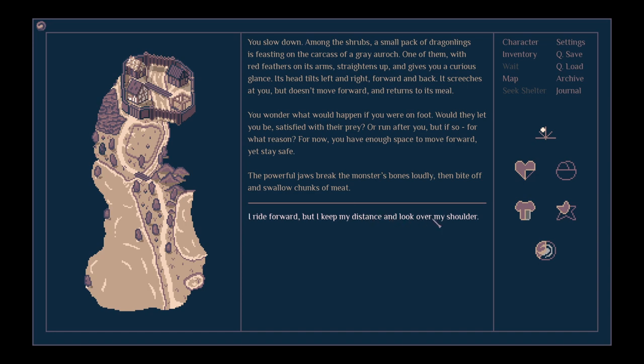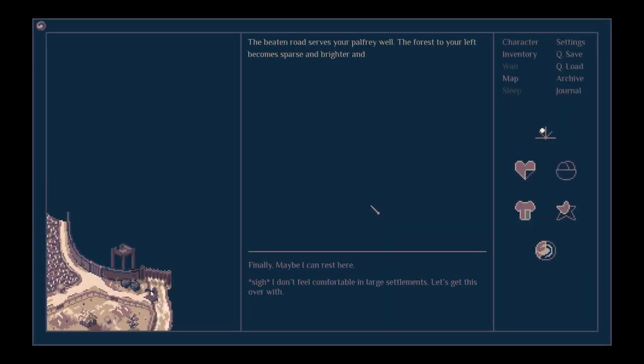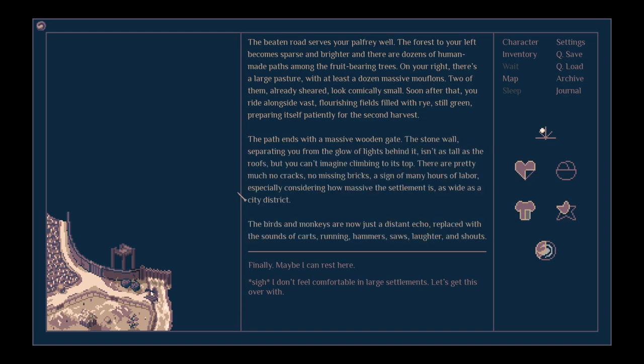I ride forward but keep my distance and look over my shoulder. The beaten road serves your palfrey well. The forest to your left becomes sparse and brighter, and there are dozens of human-made paths among the fruit-bearing trees. On your right there's a large pasture with at least a dozen massive mouflons — and I don't know what a mouflon is, but if anyone knows, please tell me in the comments. Two of them, already sheared, look comically small.